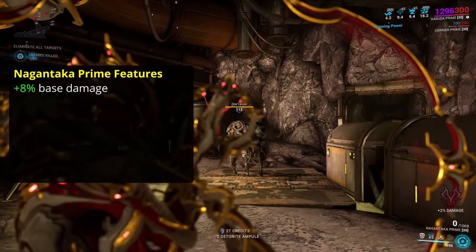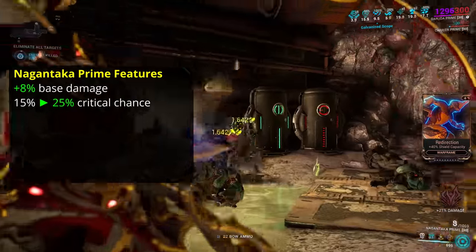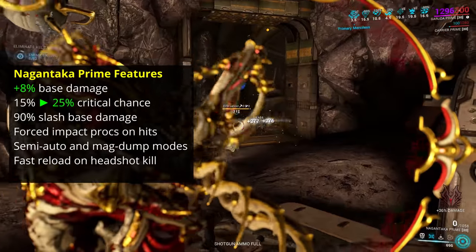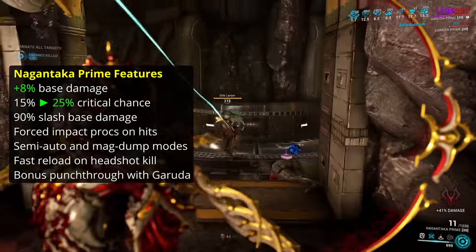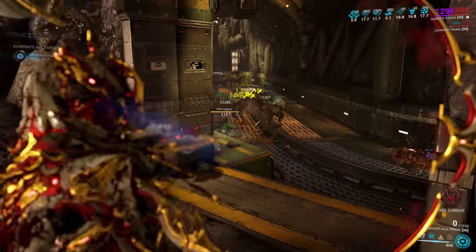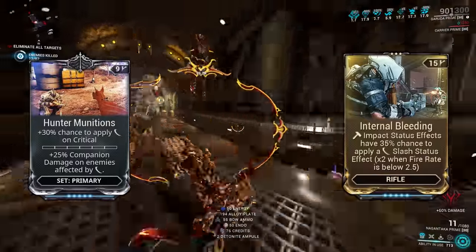It has 8% more base damage and two-thirds higher critical chance than the normal Nagantaka. Otherwise it retains the 90% slash, forced impact procs, semi and automatic firing modes, headshot reload quirk, and the Garuda-specific punch-through bonus of the normal Nagantaka. This boost to critical chance has a huge impact on the amount of damage it can deliver. But when it comes to the question of whether to use Hunter Munitions or Internal Bleeding with these new stats on the weapon,